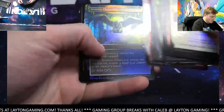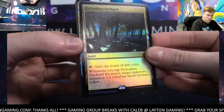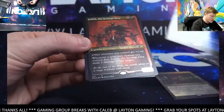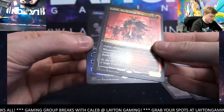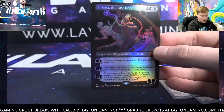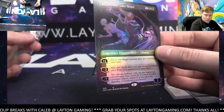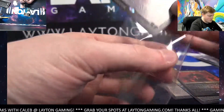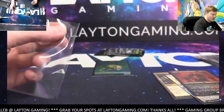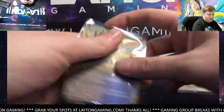Pride Mage and Wall of Omens foil — nice Forbidden Orchard. Supreme Verdict borderless, solid pack so far. Got a Judith foil etched and a nice foil borderless Liliana — good pack, very nice. Foil borderless Liliana, that'll go well with your Force. Couple of nice foils there — nice Liliana, the Supreme Verdict and a Forbidden Orchard in the pack, good stuff.